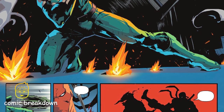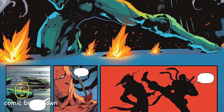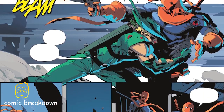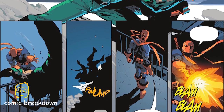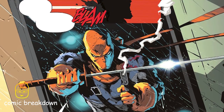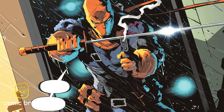As him and Green Arrow continue their battle - Green Arrow taking heavy punches to the face, Deathstroke getting torn up by arrows - Deathstroke lets Green Arrow know he is way over his head. Green Arrow charges, saying he is the protector of this city. Deathstroke grabs him and tosses him right over the ledge, then makes his way up to the rooftop.